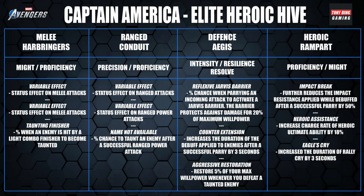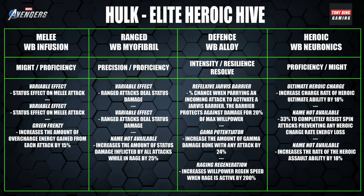Hulk's items are a bit of a mixed bag. Slot one has a variable status effect on melee attacks, and Green Frenzy, which increases overcharge energy gain from each attack by 15% — but it's just so difficult to stay in overcharge status unless you're a master at dodging on Hulk. Same as Cap, I wouldn't recommend slot two because of Precision and Proficiency stats — I really don't want them on Hulk.